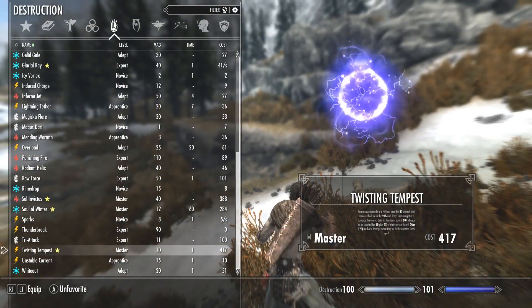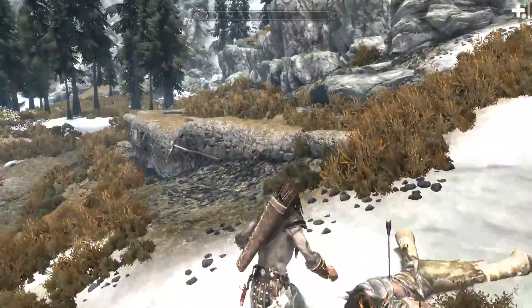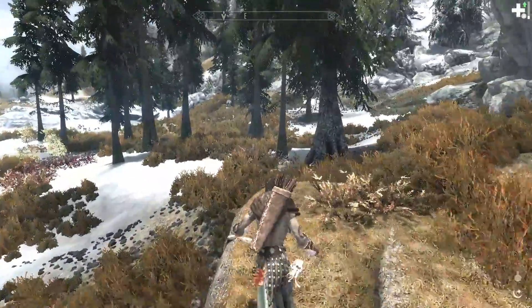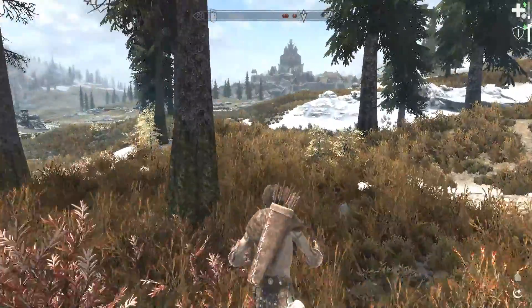Next we're going to look at Twisting Tempest. It summons a tornado in a 40-foot area for 30 seconds that reduces shock resistance by 20% and drags units caught in towards the center. Units in the storm have a 60% chance to be struck for 60 damage plus 6% of their current health — so it actually does more damage the healthier they are — and adds shock damage when they're hit by another shock spell. We're going to combine Twisting Tempest with Unstable Current, which is a cheaper channeled version of Chain Lightning. I had to make them very far away from each other or they all attacked me.